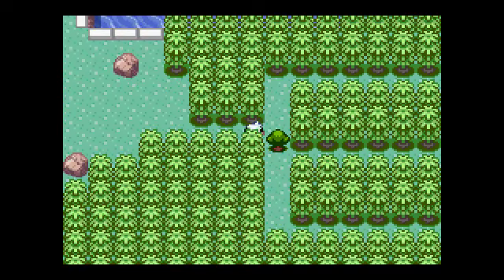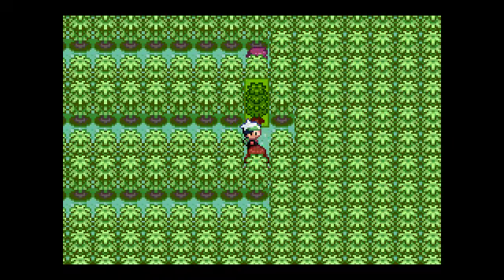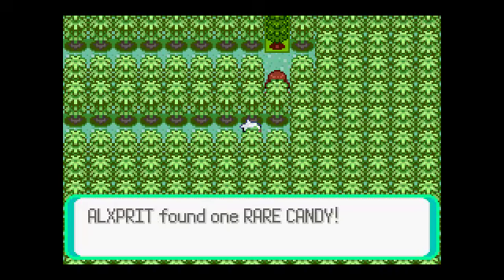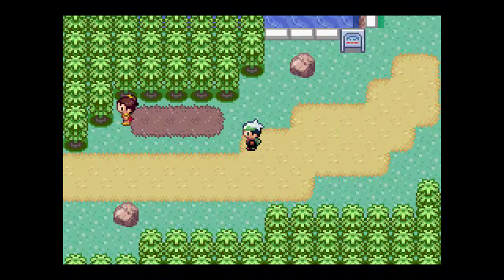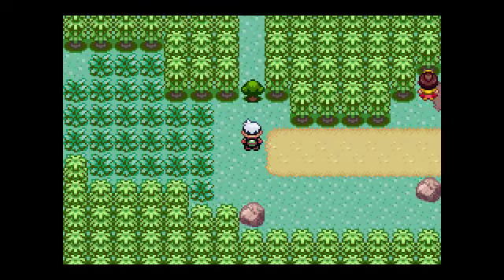Over here we have a branching path. There's a trainer to the north and two trainers to the middle - I've already taken care of them. But there's also some hidden items here: there's a PP Up in this corner, and down there a Rare Candy, so that's very good! There's also a trainer who'd give me the TM for Giga Drain if I had a grass-type Pokémon, but I don't.